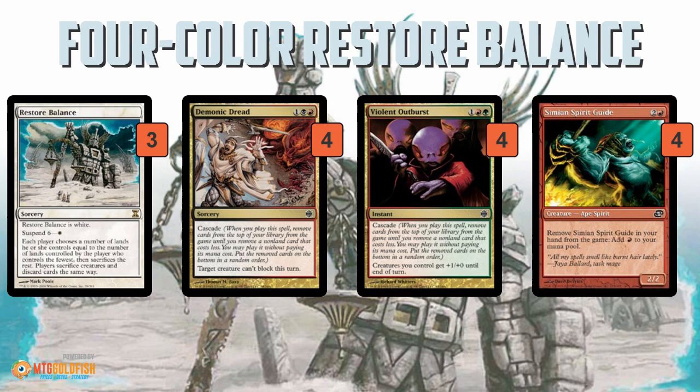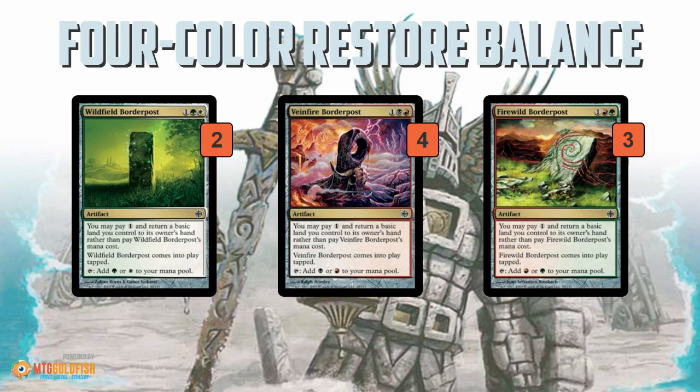Simeon Spirit Guide allows you to cast your Demonic Dread or Violent Outburst a little bit quicker, so you can do it as soon as turn 2 if you want to. That's kind of how every Restore Balance deck works, similar to how Living End works.